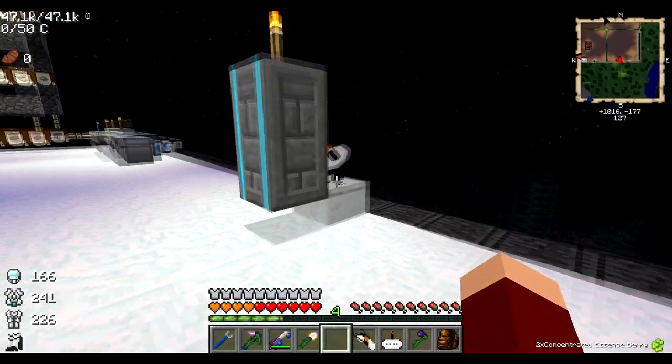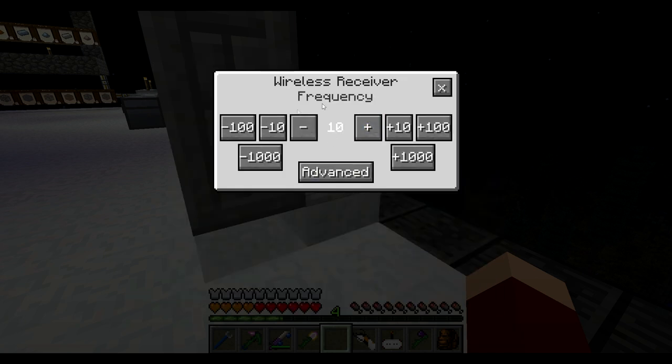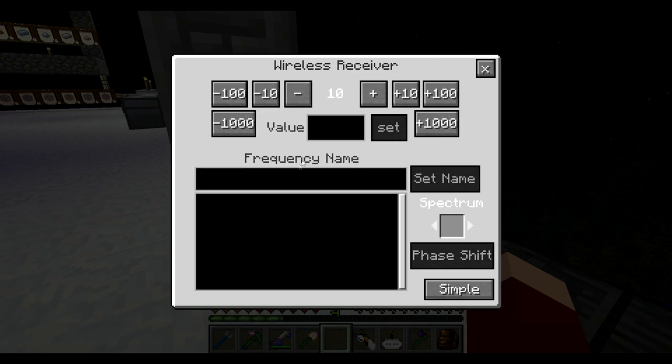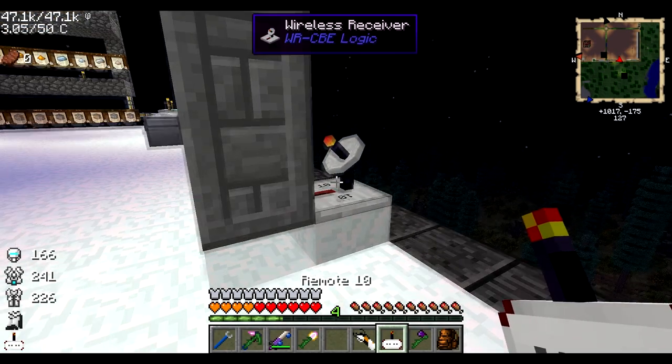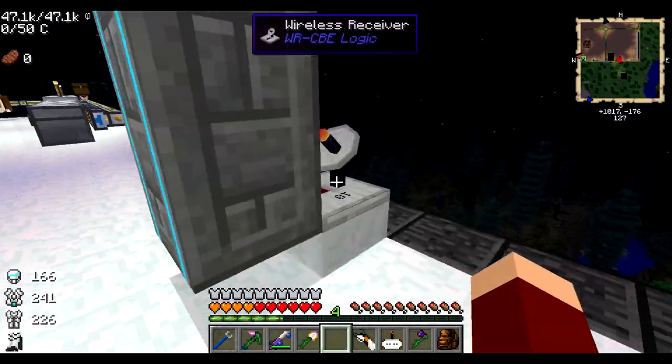You can pick any number you want and you can have quite a range of different channels for different kinds of things. In the advanced menu, you can name frequencies so you can remember them easier. I just have this set to 10 — easy to remember. If you have the remote and shift right click, you get the same kind of interface. So these are both on channel 10.